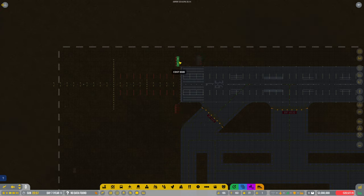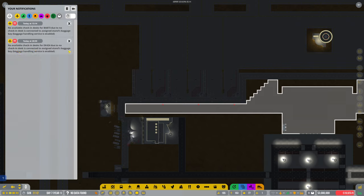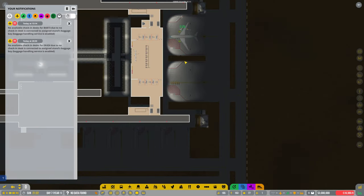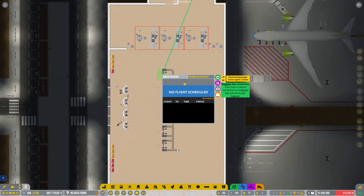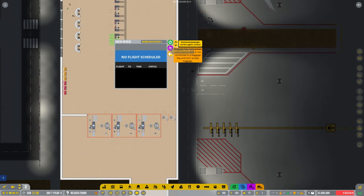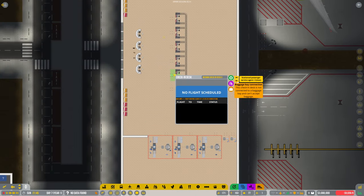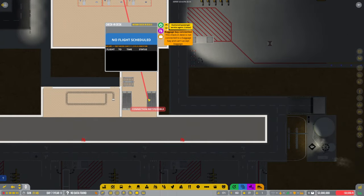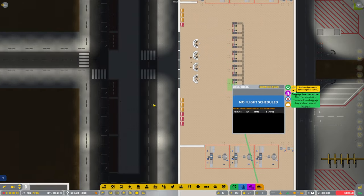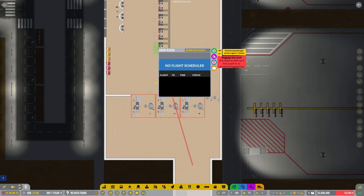We're getting an error message: 'No available check-in desk due to standard baggage bay' — 'no available check-in desk connected to assigned...' What are you talking about? I'm sure these are all connected. That's connected, that's connected, that's not connected. Oh — I've clearly broken something there.